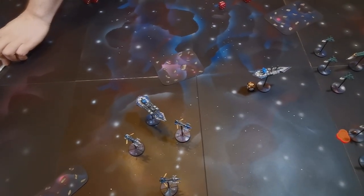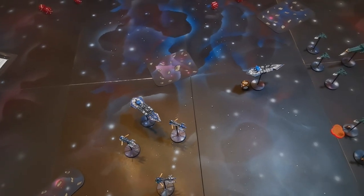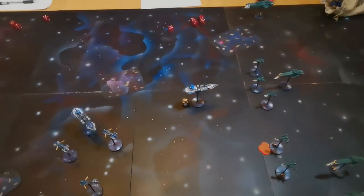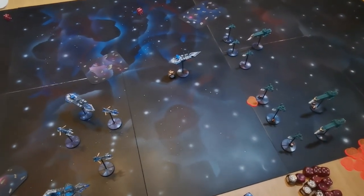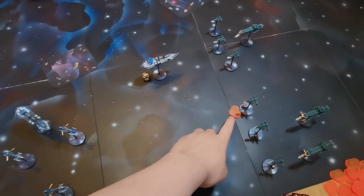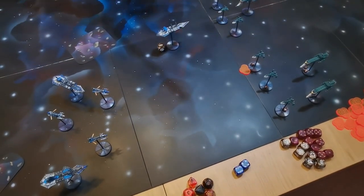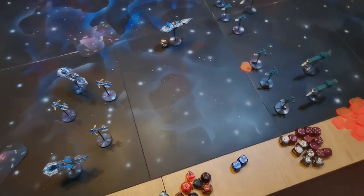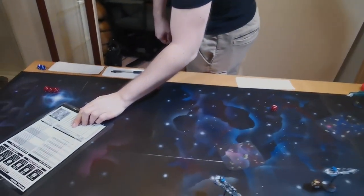Sophie declares brace for impact but fails the leadership check and cannot brace. She can try again when each new ship shoots at her. All shots go into one escort. Firing through a blast marker shifts one column right anyway - 2 shots total looking for fours. Two hits: the first shot kills the shieldless Cobra and it's replaced with a blast marker. The lance then fires at the same escort - hits on a 4 - placing a blast marker on the base.